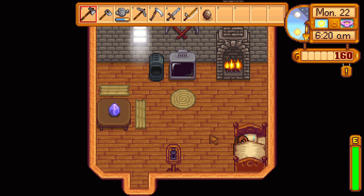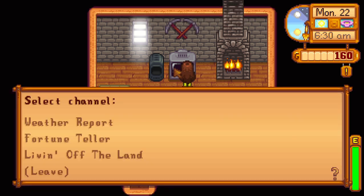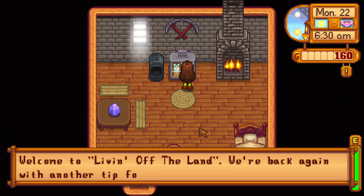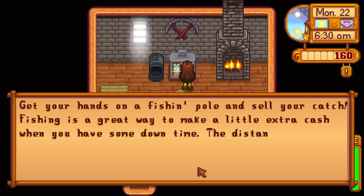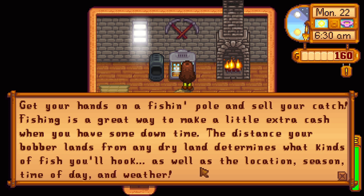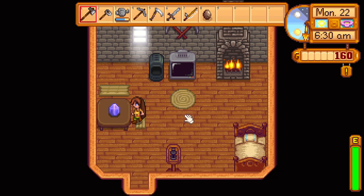Hello everyone and welcome back to Stardew Valley. Let's start by watching the TV. Living off the Land: get your hands on a fishing pole and sell your catch. Fishing is a great way to make extra cash. The distance your bobber lands from dry land determines what kinds of fish you'll hook, as well as location, season, time of day, and weather. That would be great if I was any good at fishing.